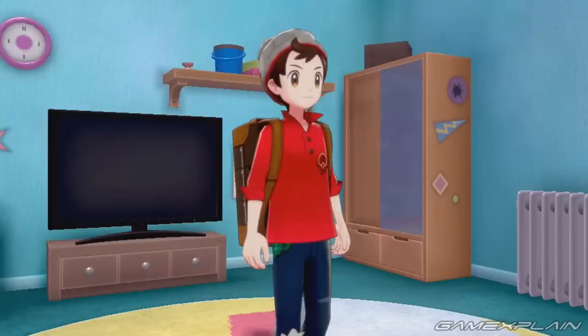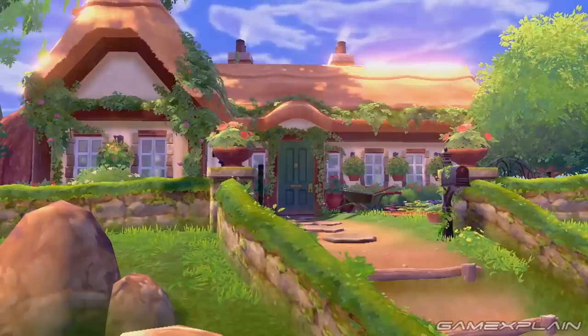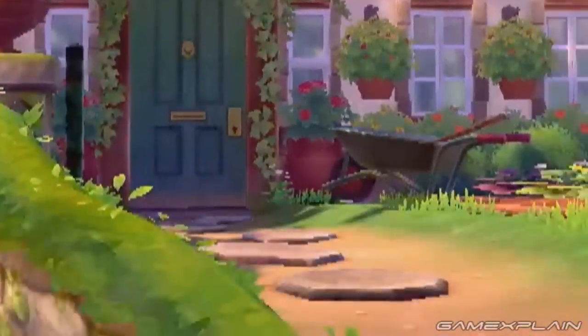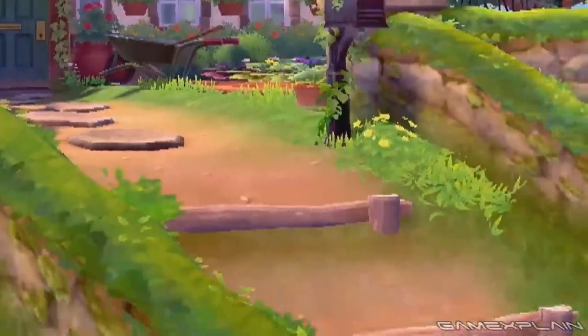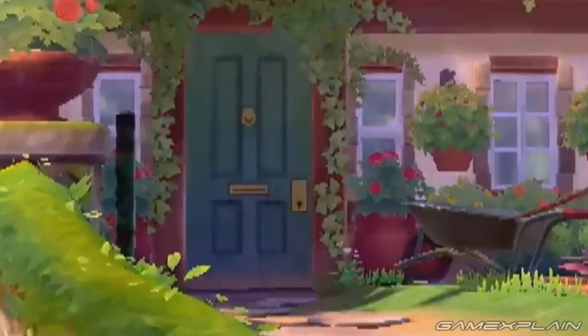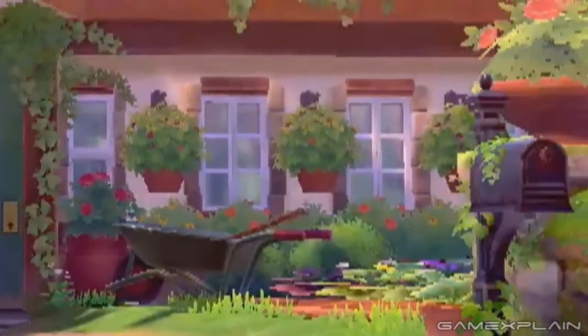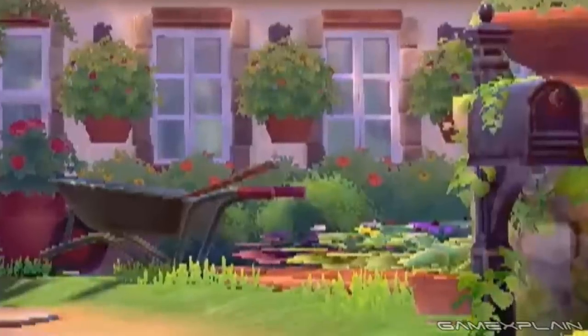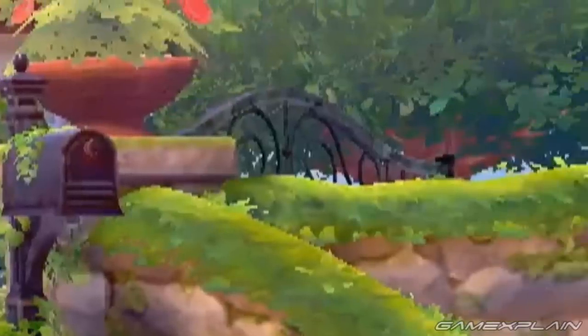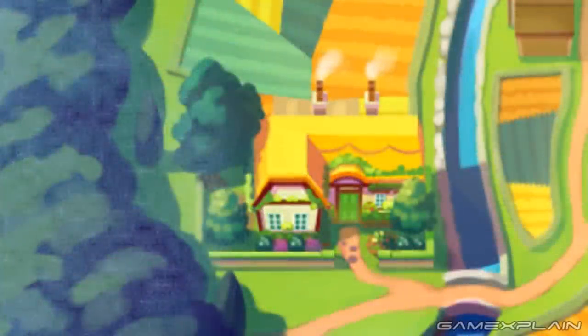We begin with our new Trainers. While we don't have canon names for them yet, we do get to see where they live — and this might be the nicest home a Trainer has ever had. It's a cottage with plants growing everywhere. They line the stone walls, cover the edges of the roof, crawl up the mailbox, and even drape near the front door. The path isn't paved at all, instead featuring a few stones leading to the front door and stairs made with logs. We can also spot a curved metal structure near the right tree that we're not sure is a gate or a bench.